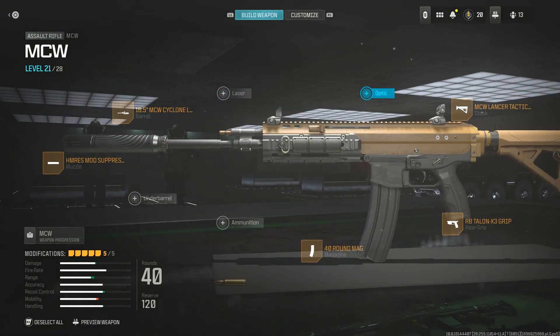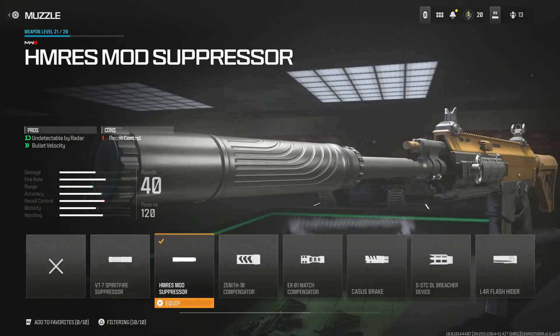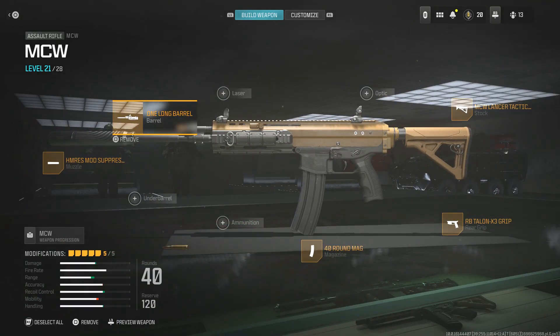Now let's jump into the actual weapon. The MCW is an absolutely fantastic weapon — you can slightly change two of the attachments based on personal preference. For the muzzle I like to run the Hummer's Mod Suppressor. It increases your bullet velocity and makes you undetectable on the radar. Note that you do still appear as a red dot on the map when shooting, so suppressors are going to be massive in this Call of Duty.